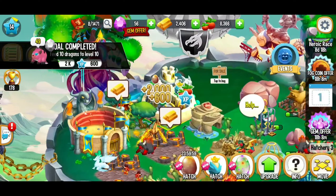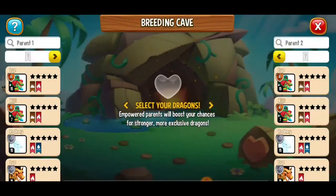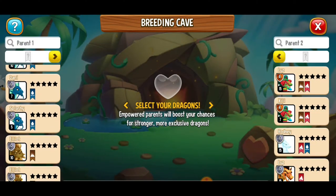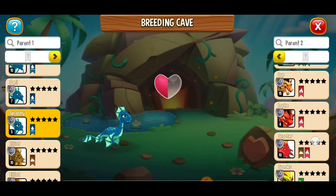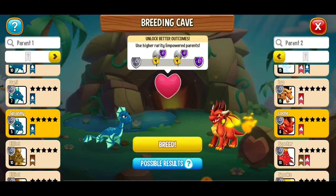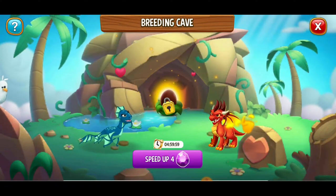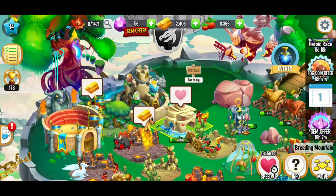We're maxed out on our dragon level for now — love it. Next up we're going to breed that dragon, and we got the olive branch. Now I want to breed sea and flame so we can get another dragon for the Meridian Tower quest. I'm going to use a level 5 sea dragon and a level 6 flame dragon — feeling pretty good with that. Breeding is going to take five hours, a little bit of time, but I'm patient.